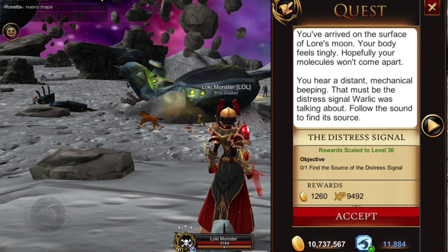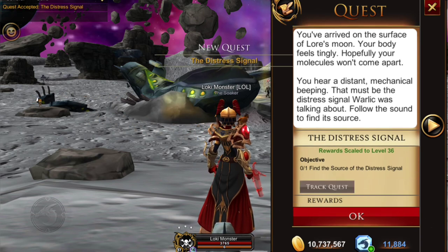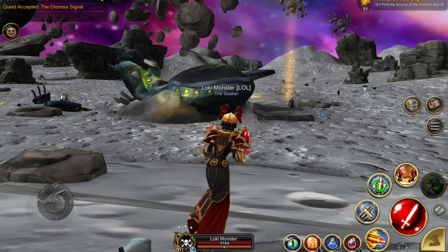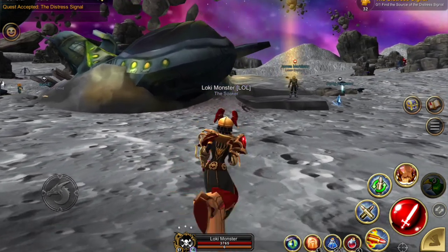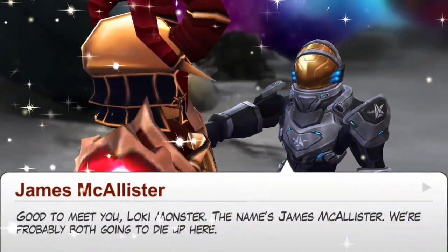Here we have our first quest and it is to find the source of a distress signal. We're going to accept that and head over to the crash ship to talk to our new NPC, James McCallister.